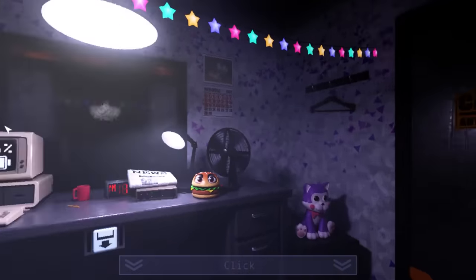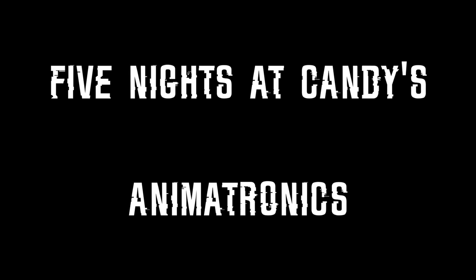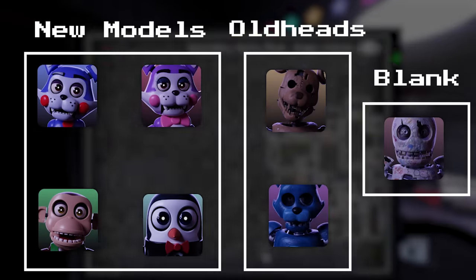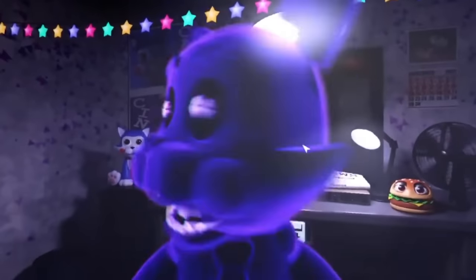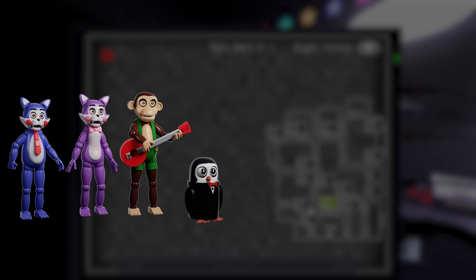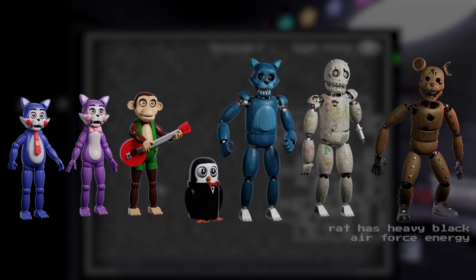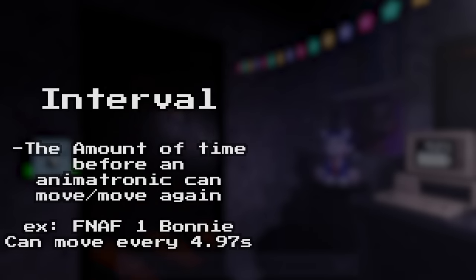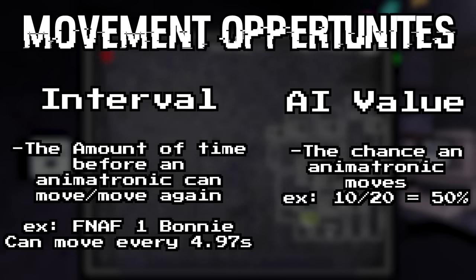Now let's get into what you're really here for: the animatronics. We'll first go over some universal mechanics that cover all the animatronics, as a lot of them work really similarly in this game, and then some specifics for unique animatronics. There are 7 animatronics total: Candy the cat, Cindy who is also a cat, Chester the chimpanzee, Penguin the penguin, Old Candy, Blank, and the Rat. The animatronics' movement in Five Nights at Candies works very similarly to FNAF games, operating on intervals and AI values to determine movement opportunities, though the formula is a bit different.